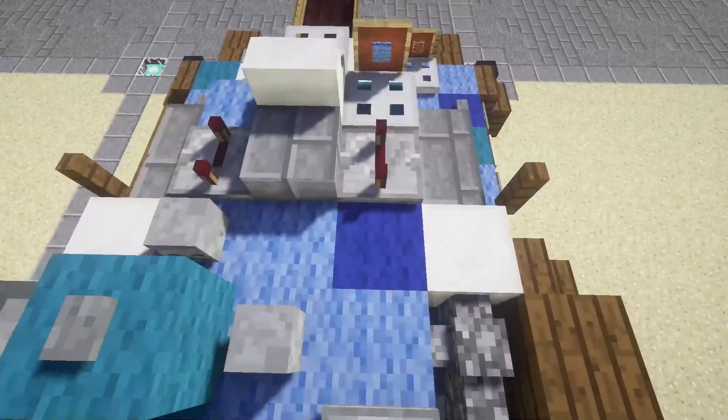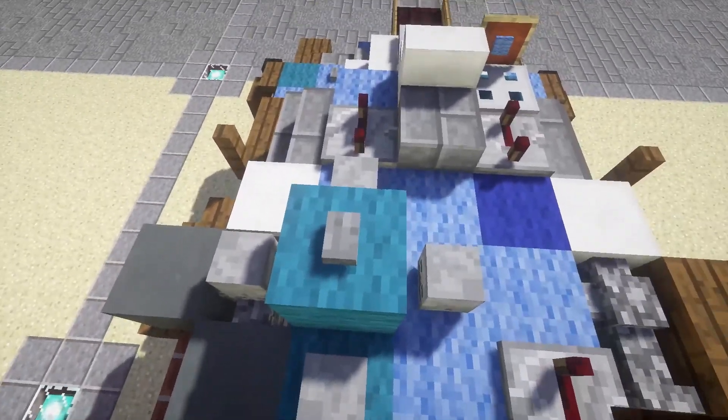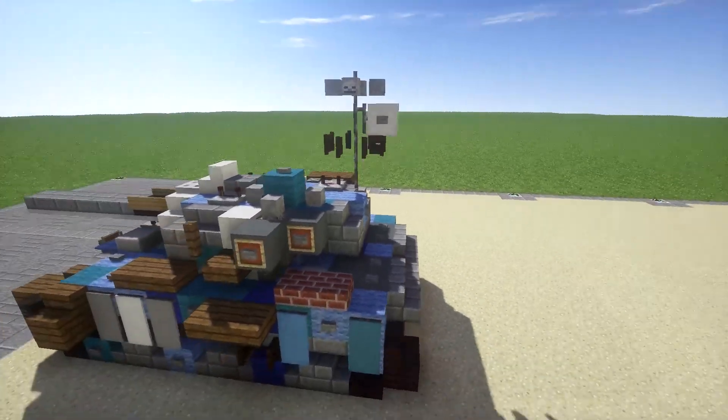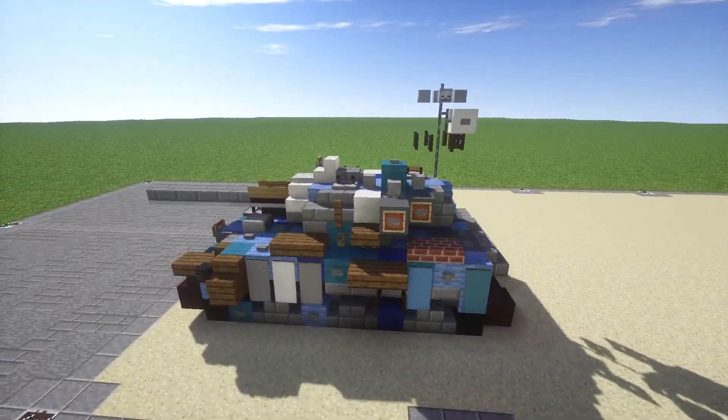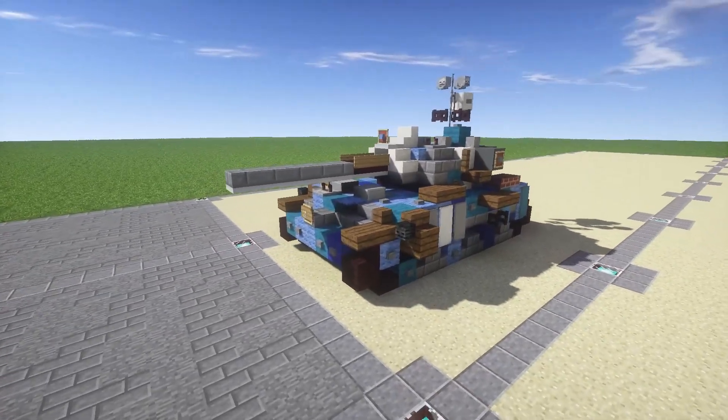Up on the top here you have just some detailing and stuff like that. You have the Commander's Hatch or Commander's Cupola right here. And there's also the communications antenna, or whatever you want to call it — it's kind of a weird looking antenna thing. So that's what we have going on there. Overall, that's pretty much the Eldewis.